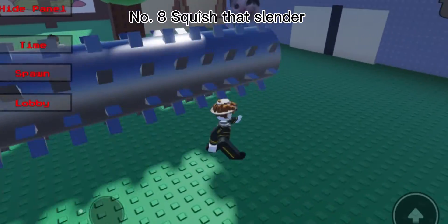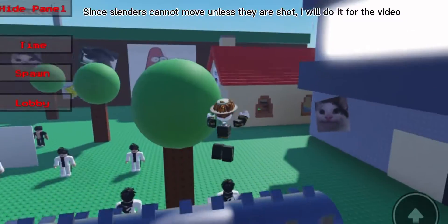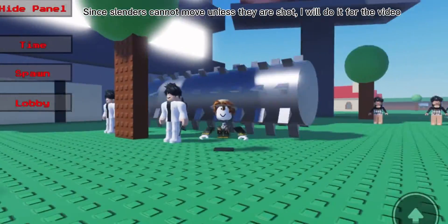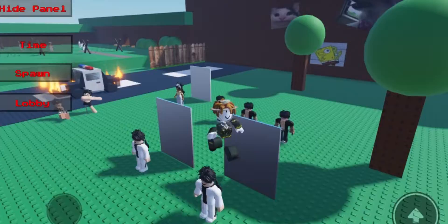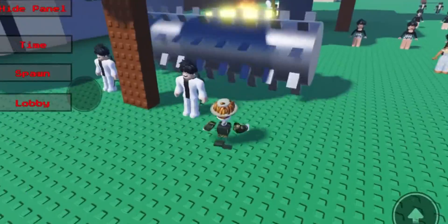Number 8: Squish that slender. Since slenders cannot move unless they are shot, I will do it for the video. Door stuck.